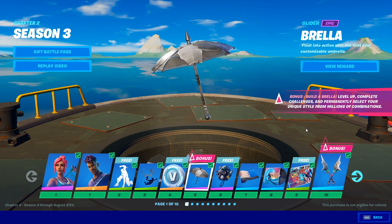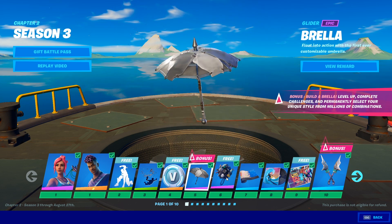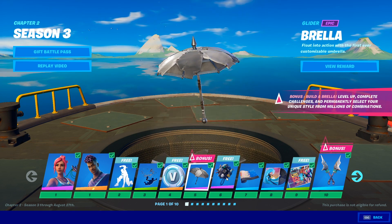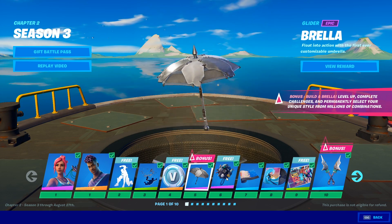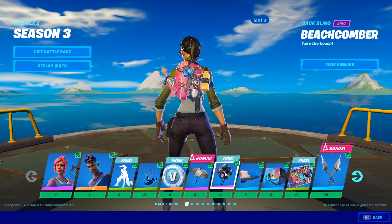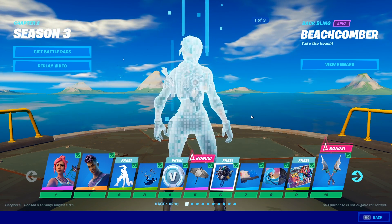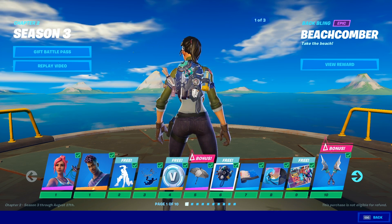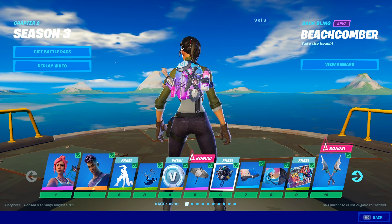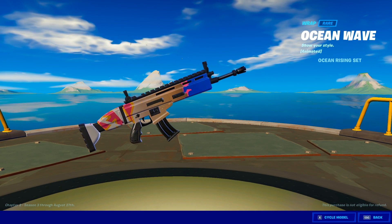The custom umbrella — you get to build your own and progressively do more the more you level the battle pass. That is a really good idea; we've always asked for more umbrellas beyond just a seasonal one per victory. This one goes with the Ocean skin and has different edit styles. There's a lot of detail on here — a compass, a little e-tool, a message in a bottle, a little can. Really really detailed back bling. And there's a new animated wrap called the Ocean Wave.